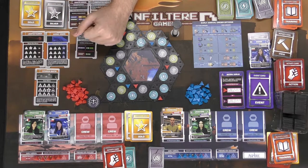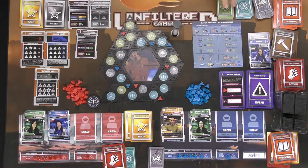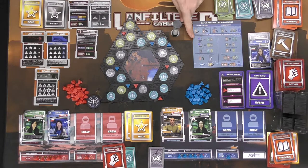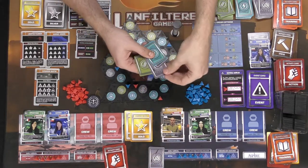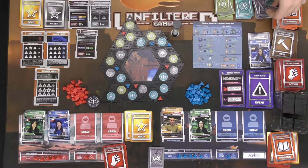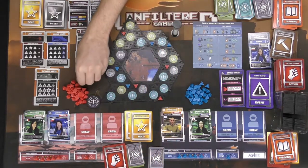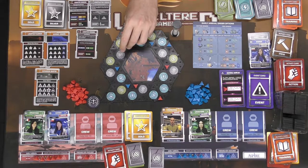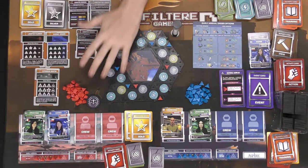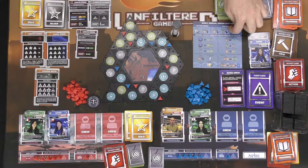You can also trade two identical resources for one of a different type. Upgrading normally costs one blue and one gray, but event cards can change that. To upgrade, spend the required resources and place one of your tokens in the next counterclockwise slot on any owned territory — moving from one to three means next year you'll collect three green resources instead of one. That ends your turn; it then moves to the next player.